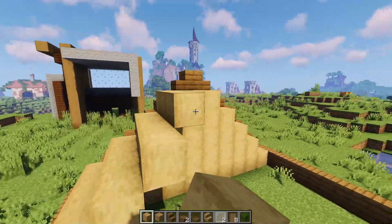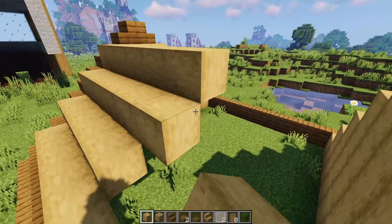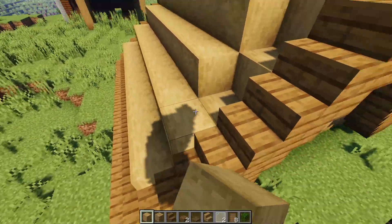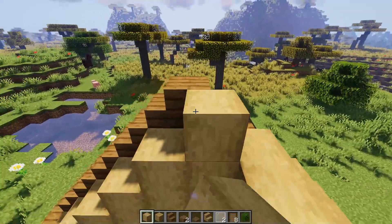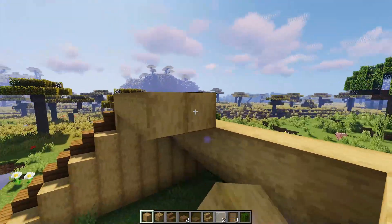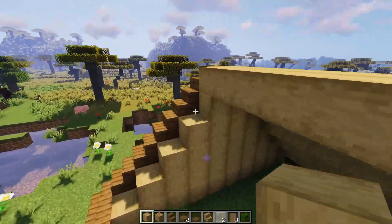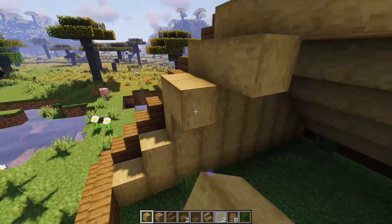Then we're just gonna go straight across on the top side and fill it all in with stripped oak log. Yes, this is a little expensive for a starter base, but it's not too bad — a little wood chopping with an iron axe, a few minutes and you'll be okay, I promise.